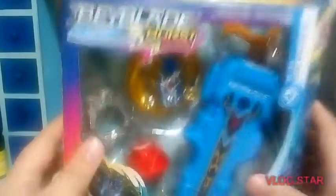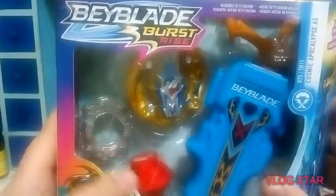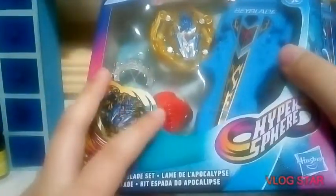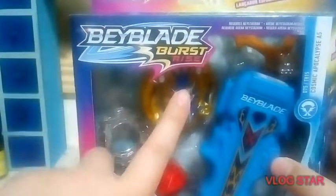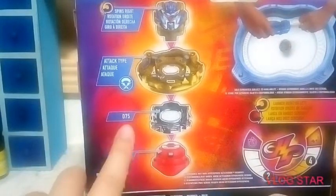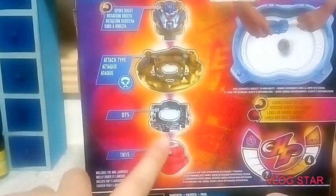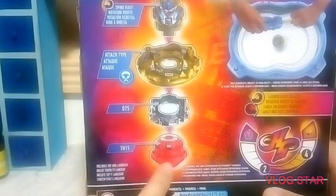It comes with a sword launcher, and here is the Golden Bey. It comes with Devil Oasis Metal, and I think this is a new Hypersphere tip. This is from Beyblade Burst Rise. It says up here 'Apocalypse Blade launcher' — it's actually a sword launcher. It spins right, it's an attack type, and it has the D75 Forge disk and the TH15 performance tip.